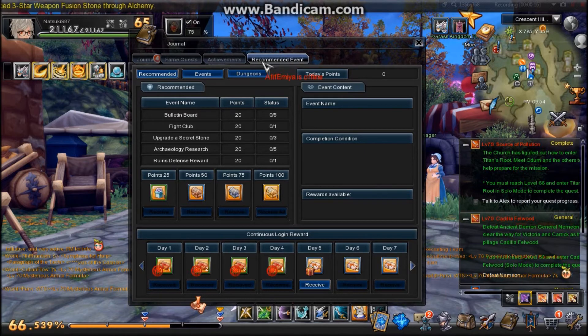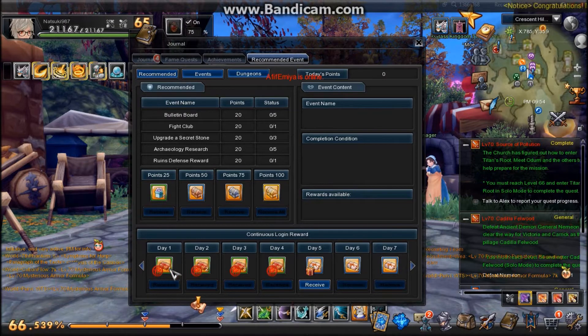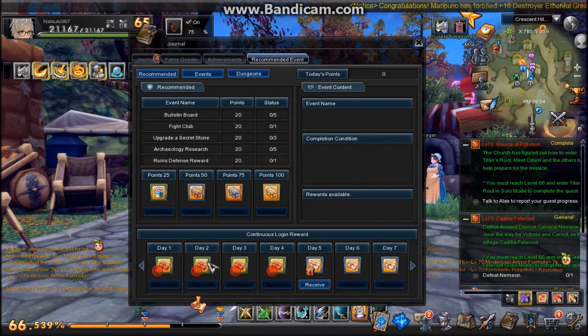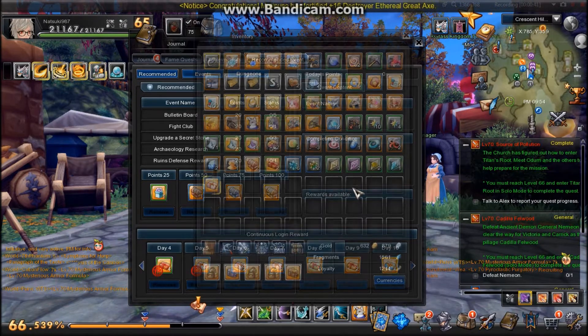Here's the recommended event screen which pops up every time you log on. It's just different things you can do each day and how many times you have to do them — as you do them you can earn points and get special prizes. These are your daily login rewards — log in for one day you get this, second day you get this, and once you log in ten days you get like the master box.